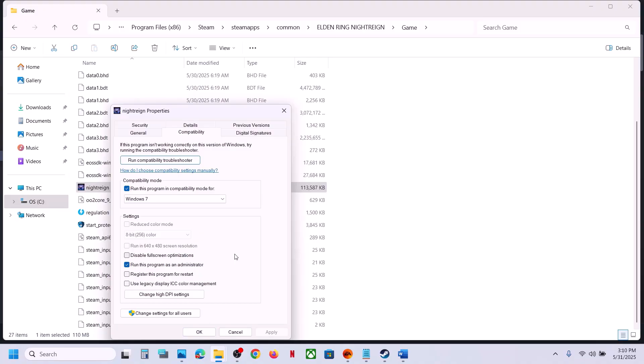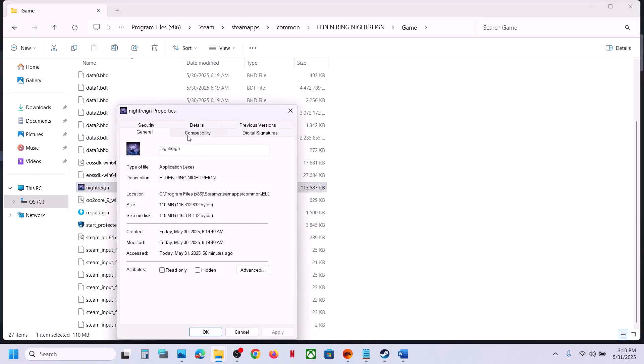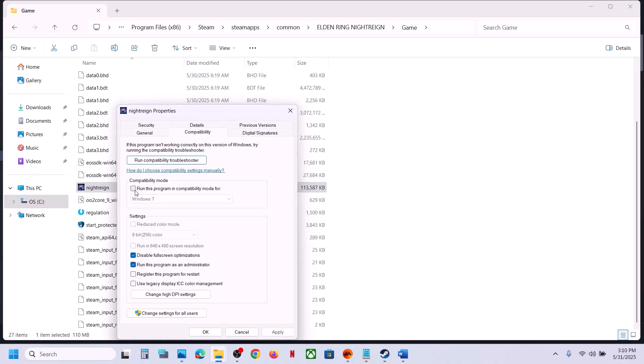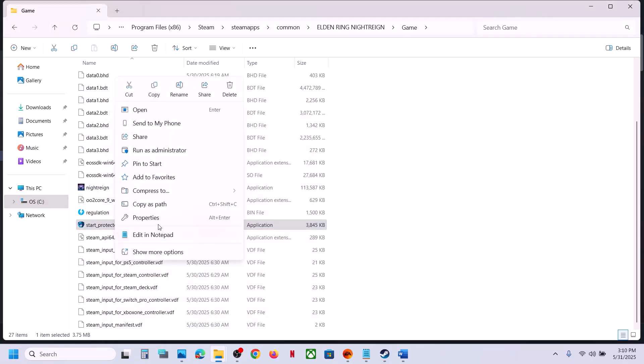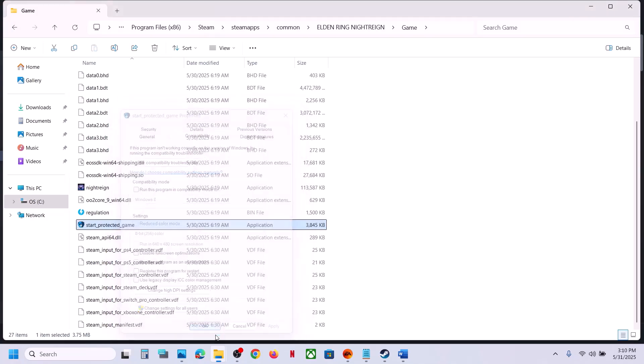Still not working? Try selecting Windows 7 compatibility mode — hit Apply, click OK, and launch the game. Still not working? Put a check on 'Disable fullscreen optimization', hit Apply, click OK, and launch the game. Do the same with the other exe file. If putting a check on all these boxes still doesn't work, uncheck all the boxes, hit Apply, click OK on both exe files, and follow the next step.